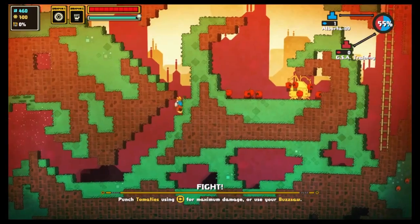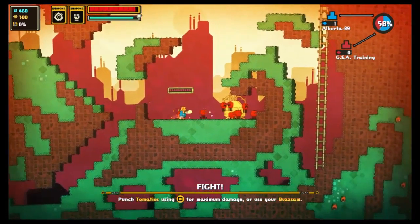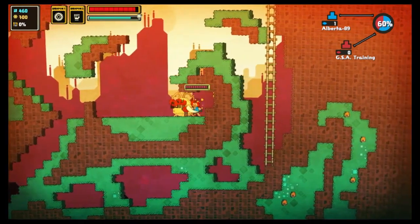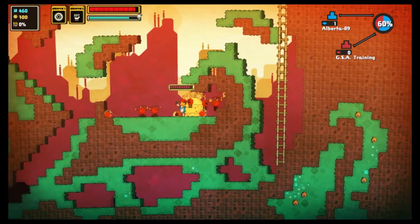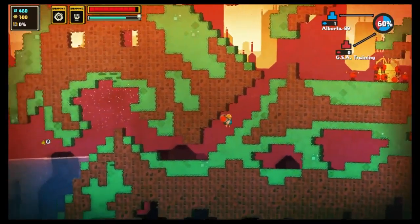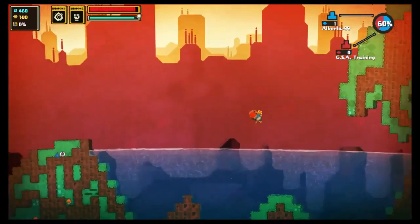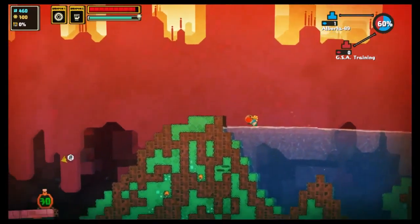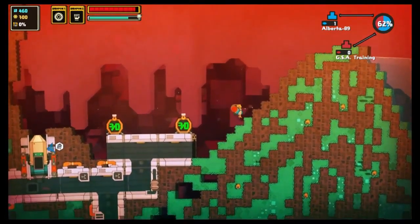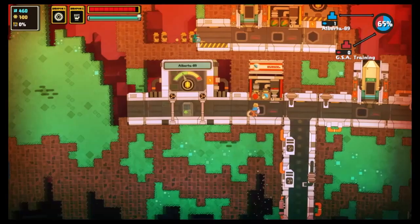Het nadeel van tomaten en al die andere levende dingen is dat je ze eerst een soort dood van moet maken, maar ze kunnen jou ook aanvallen. En als ze jou aanvallen, nemen ze ook stukjes van je leven af. Ik heb maar één tomaatje nodig. Dan gaan we naar beneden, weer een beetje zuurstof mee pakken en zwemmen. Normaal moet je meerdere soepjes versturen om te klimmen in de market, maar bij deze klimt hij gewoon automatisch verder — dat is gewoon de eerste level.